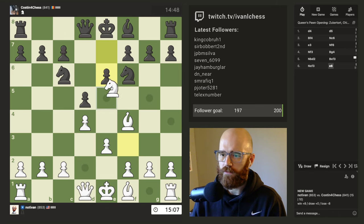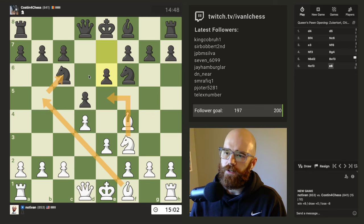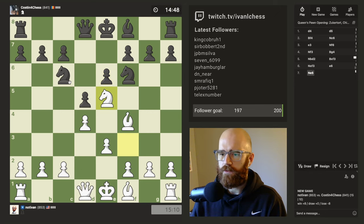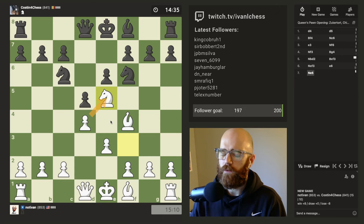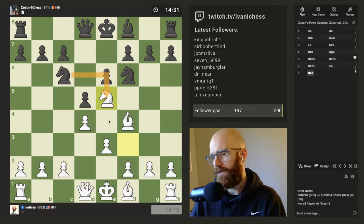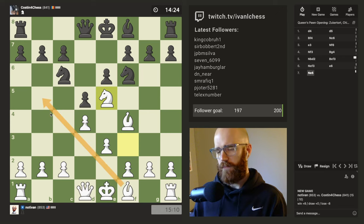Probably want to get the knight out to e5 at this point. I can either pin his knight or just look for the knight trades here. I think I'm just going to look for the knight trade. I've been having decent success with just recapturing with the pawn here. If the opponent takes back with the knight here on e5, maybe honestly I should have pinned his knight first. Maybe that would have been the play.